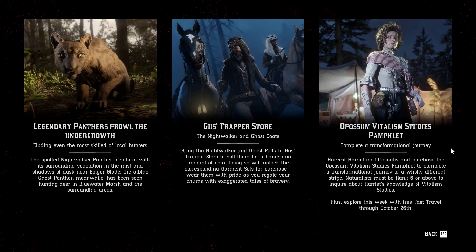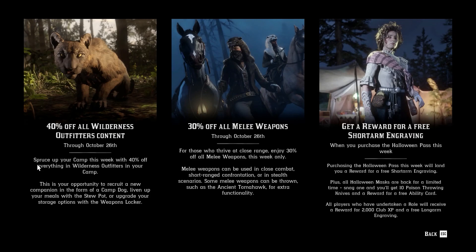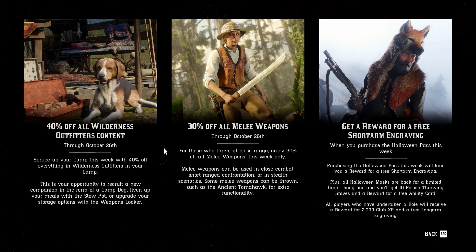There is also an Opossum Vitalism Studies pamphlet. With Harriet you get another transformation. I haven't done any of them yet — I should actually do one. We also have 30% off all Malay weapons and 40% off all Wilderness Outfitters content. That's a nice update.